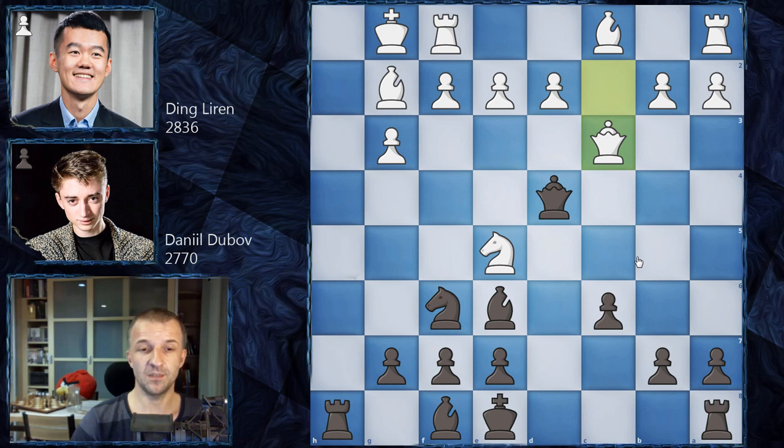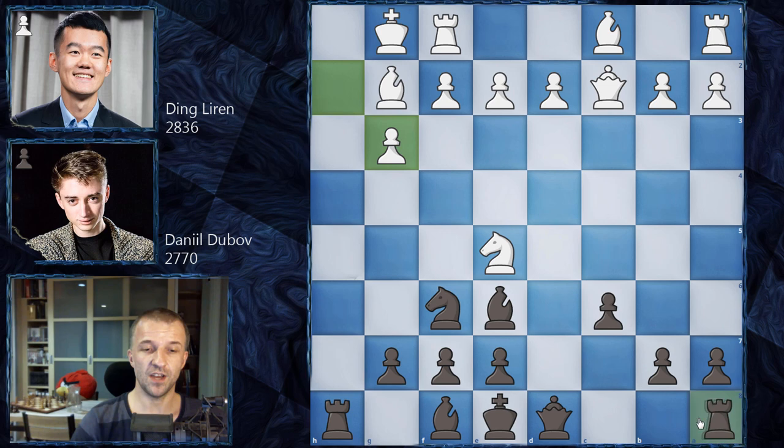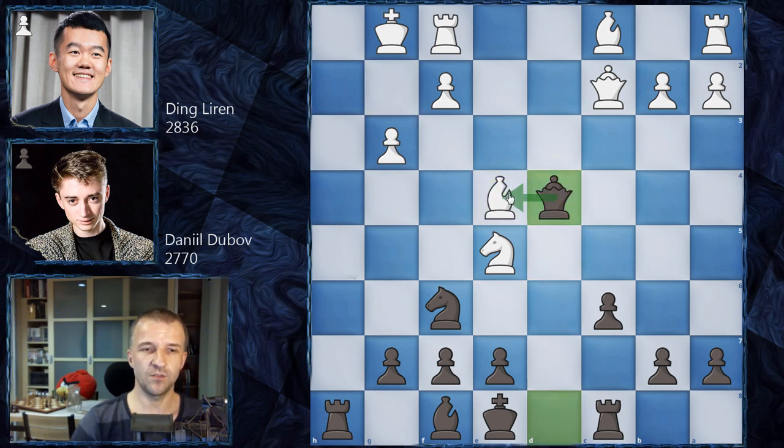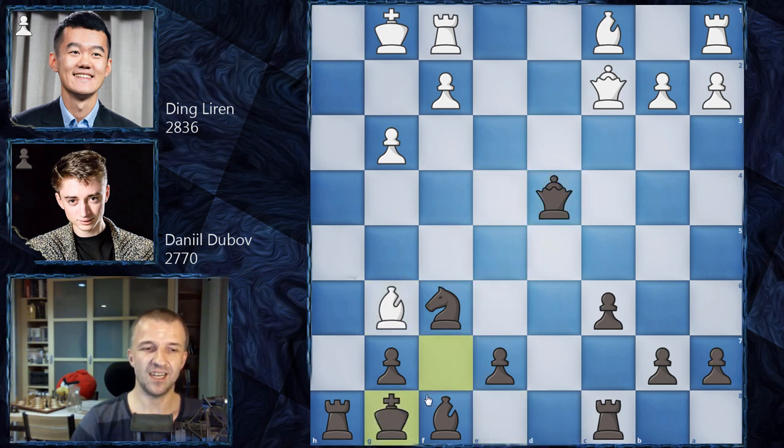It seems like a very, very drawish opening. However, Wesley So tried a different approach and played Rook on C8 against Levon Aronian, but after D4, Bishop on D5 and E4, he lost really badly. The game continued with Bishop on E4, Bishop on E4, Queen on D4 attacking both pieces, then Knight on F7, King F7, Bishop G6 — and he lost just soon after.